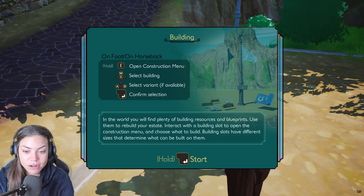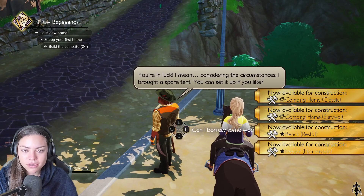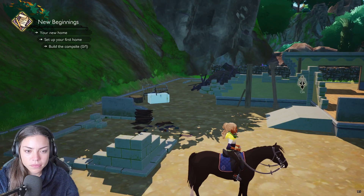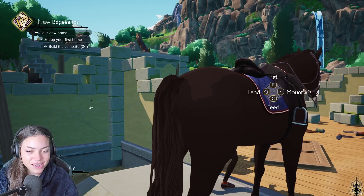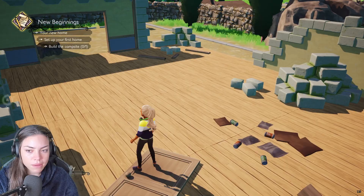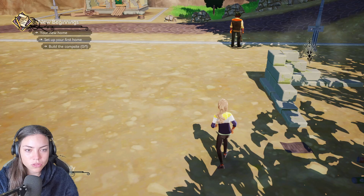In the world you'll find plenty of building resources and blueprints — use them to rebuild your estate. Interact with building slots to open the construction menu and choose what to build. Building slots of different sizes determine what can be built on them. Now available: camping home. Let's build the campsite! This doesn't look like a campsite. Maybe it is — this is the campsite, fine.